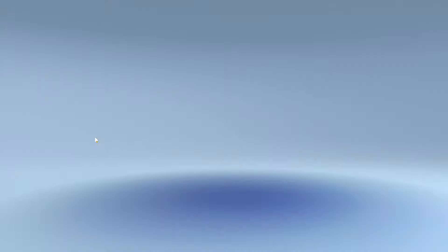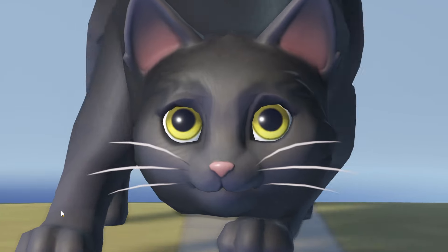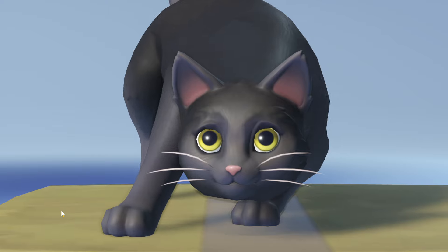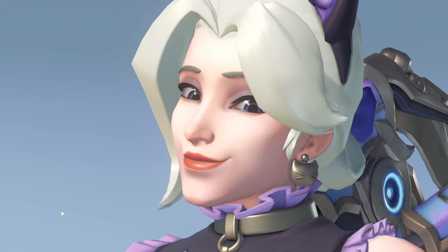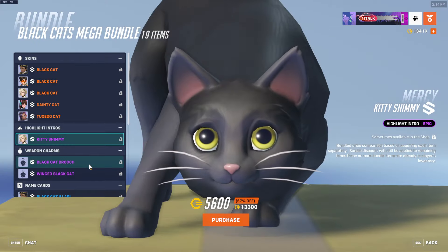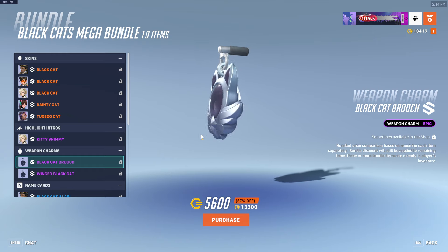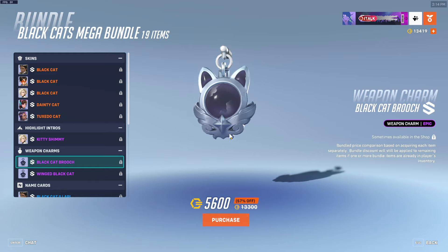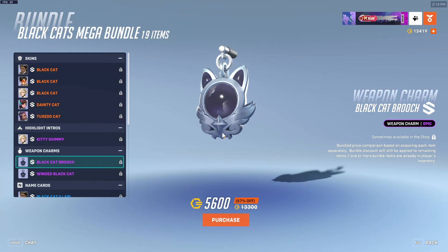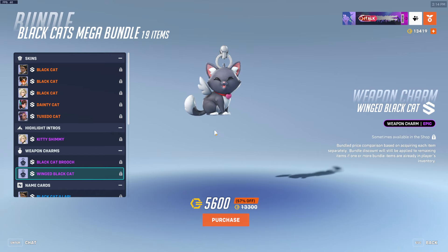We have a highlight intro for Mercy called Kitty Shimmy. They really made a highlight intro of the shack thing — are you serious? And it's funny too because Mercy never gets to play the game anyway, so good luck getting that to play. We also have the Black Cat brooch weapon charm. We also have the winged Black Cat weapon charm — adorable.